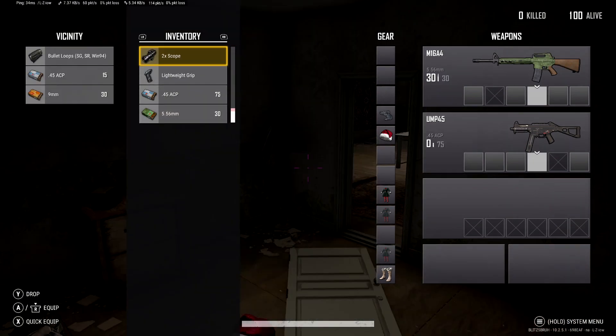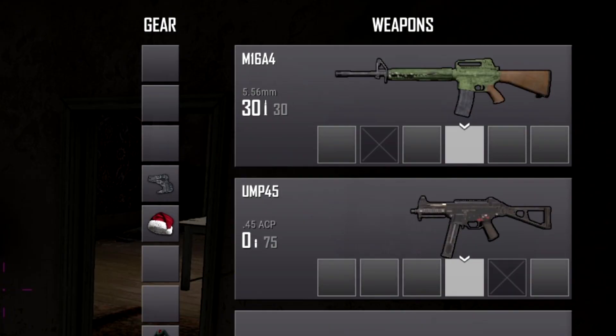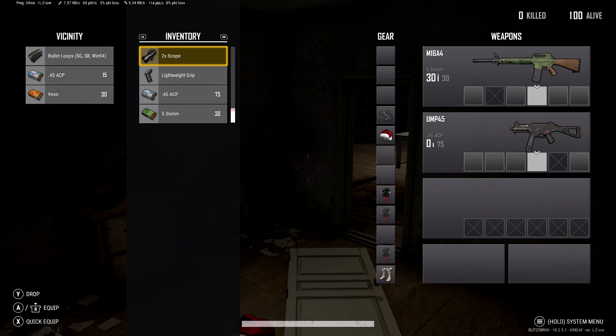PUBG unified all of the attachment slots in the inventory screen, which personally I like. For example, I feel like this might be easier for new players to identify what attachments go on each gun. However, the new design is a little bit less transparent and takes up a little bit more space than the previous one.